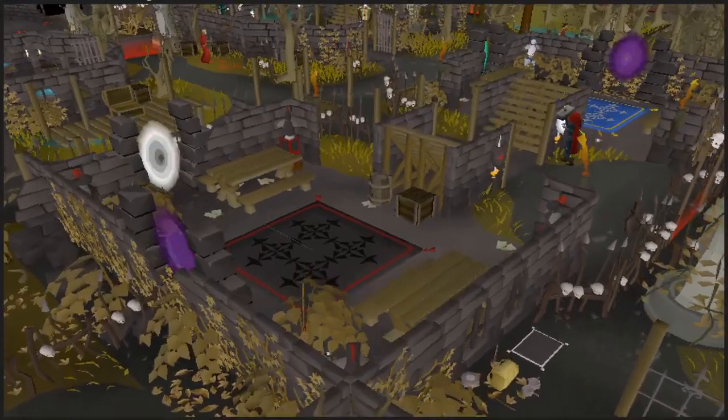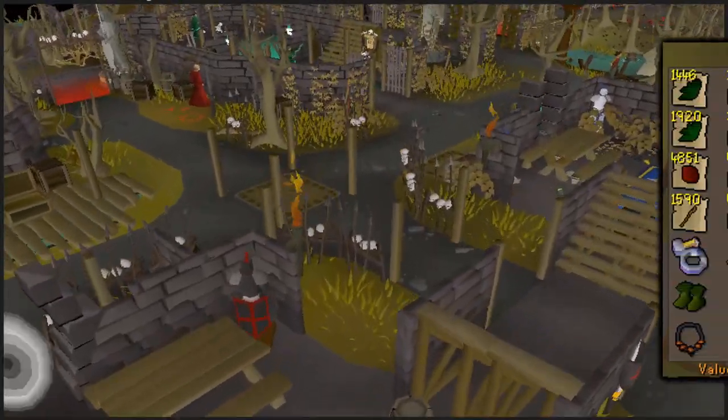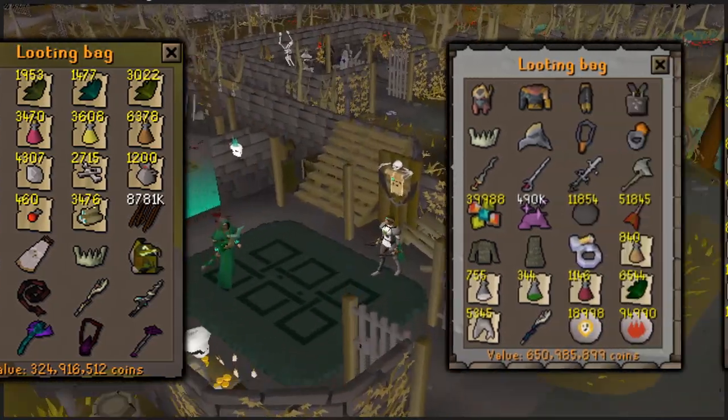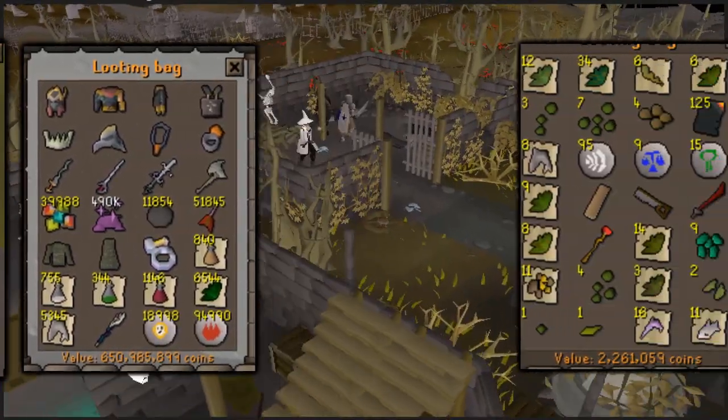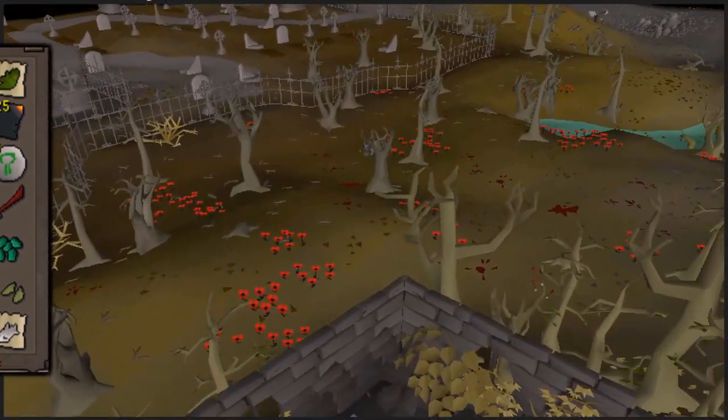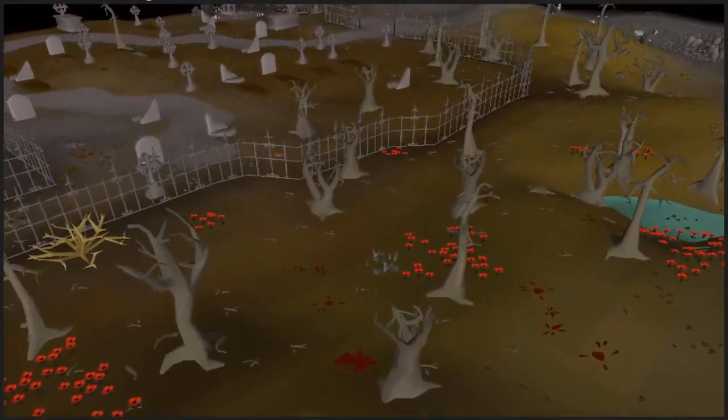Regular UIMs use the bag primarily to store skilling supplies and gear. It's not uncommon to see most of the bag space taken up by noted herbs and potions, gradually filled up with more and more PVM items as the account gets developed. So let's discuss both of these categories.